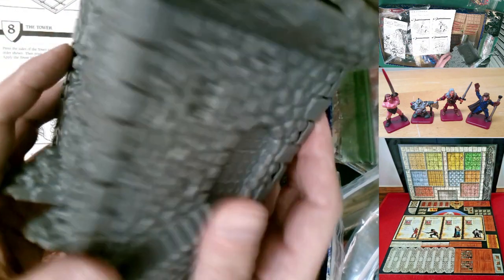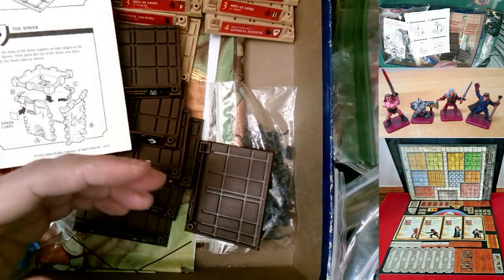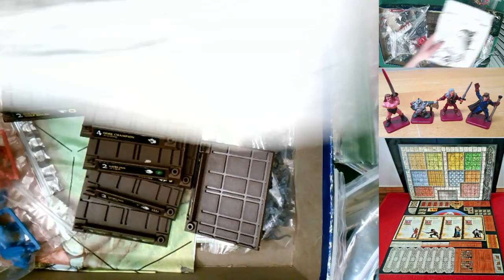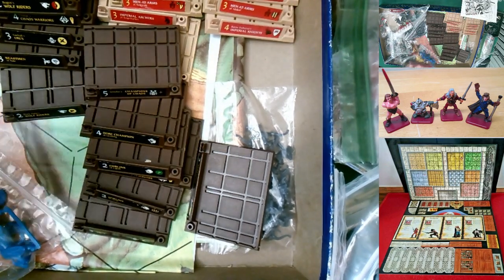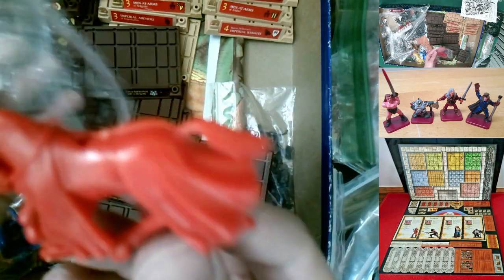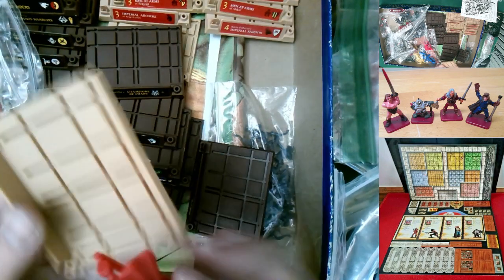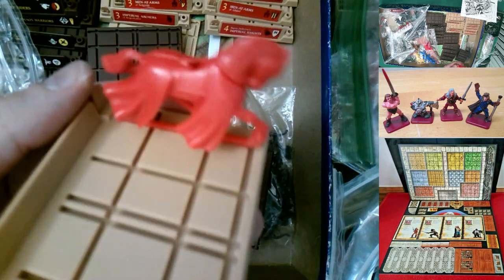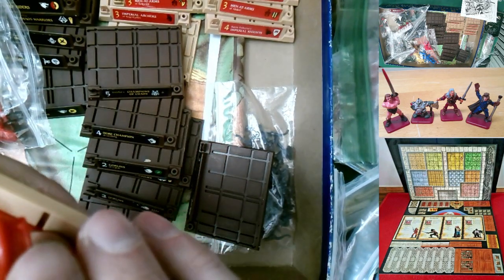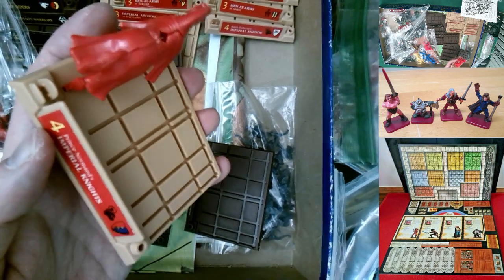If you lost your instructions, Hasbro.com has scans of the old manual available. The tower is the only piece of 'furniture' in the game. For the units themselves — let's assemble one: here are the Imperial Knights, with three red horses. The figure has a little peg on the bottom that slots into a hole on the horse. This is actually interesting because the slot system means you could buy any slotted figures and put them in — you could make custom units with elves, dwarves, or whatever you want.